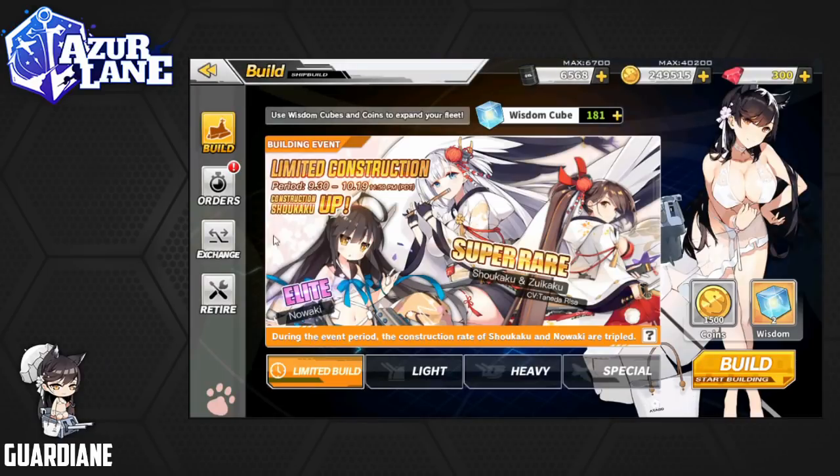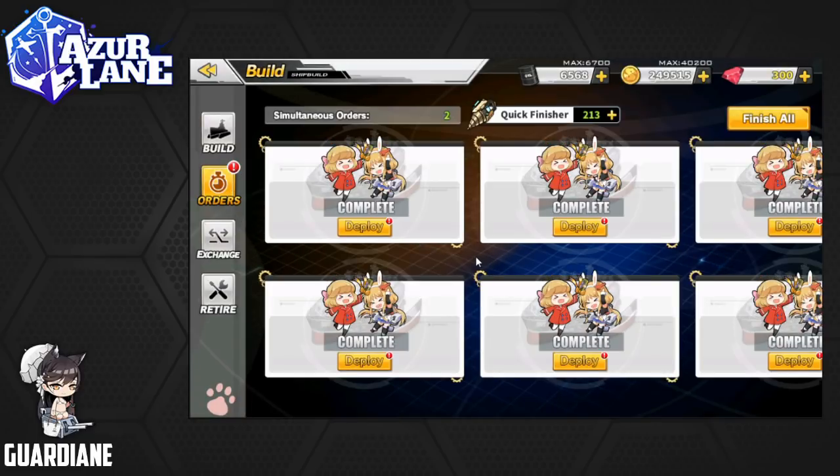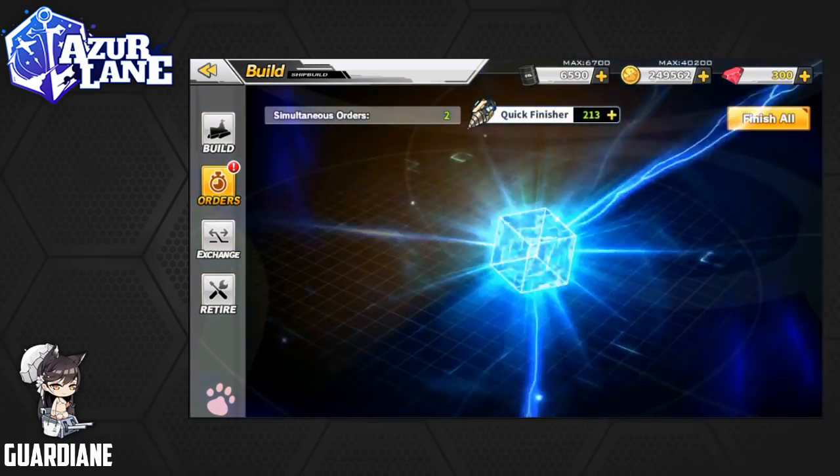I've been doing constructions on the light and the limited constructions as well. I've got my orders stocked up and hopefully we get something new. Maybe one of the event SRs — that would be fantastic. Our targets are really Belfast and any of the other SRs so that I can get some limit break material. Alright, so we'll go right through these. With any luck, we'll get some new stuff.